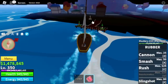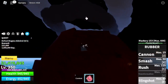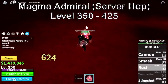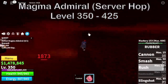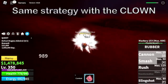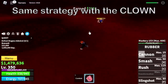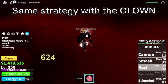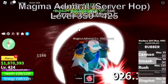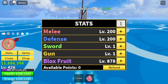Next island is the magma village. You're going to start defeating the magma admiral located inside the volcano. For the technique, aside from doing server hop until you reach level 425, same with the clown — use your skills, then start dashing to the side to dodge CC skills. Just keep on repeating that strategy and you will have no problems. At 425, stat check: melee defense 200, block fruits 878.